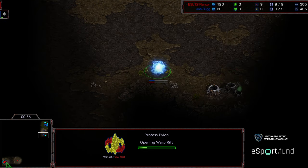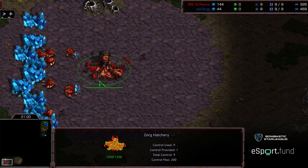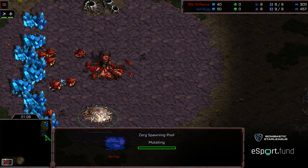Initial pylon down for Bug towards his natural expansion. I'm wondering if he's going to opt for a gateway first. Rancor not building an Overlord first, so it looks like he's going for a pool opener — perhaps a nine pool. And there's the nine pool.